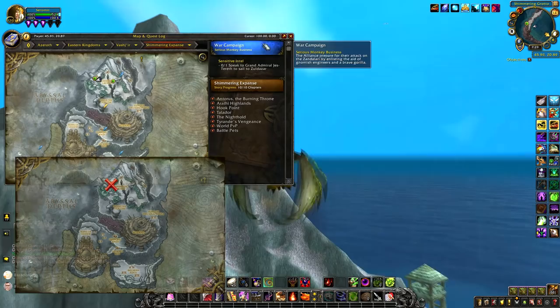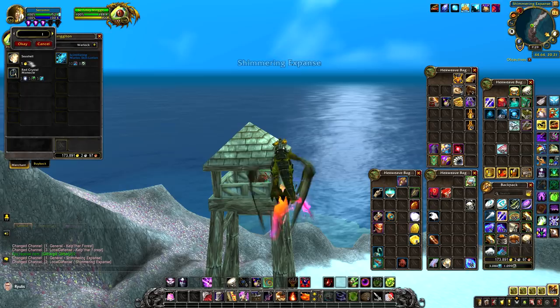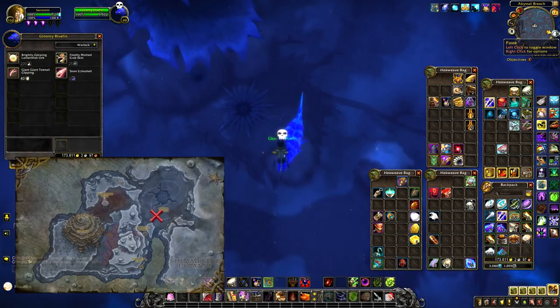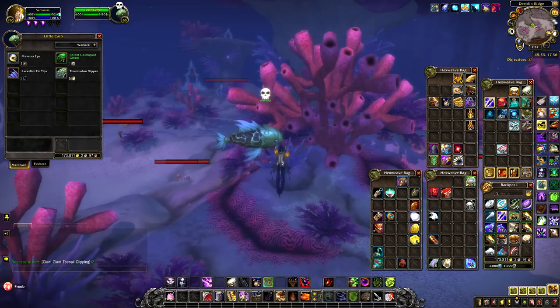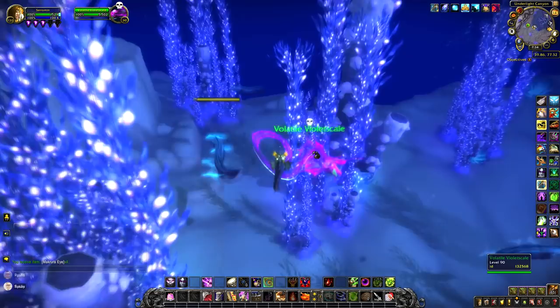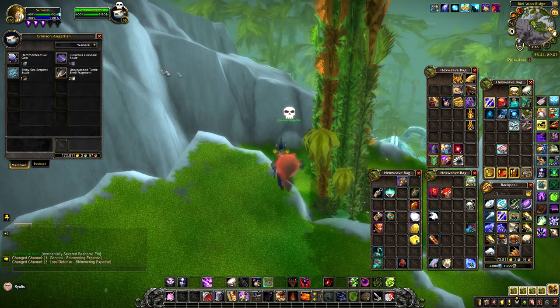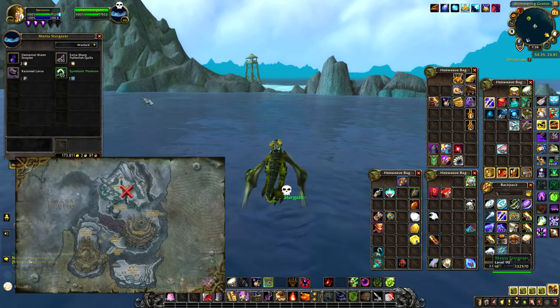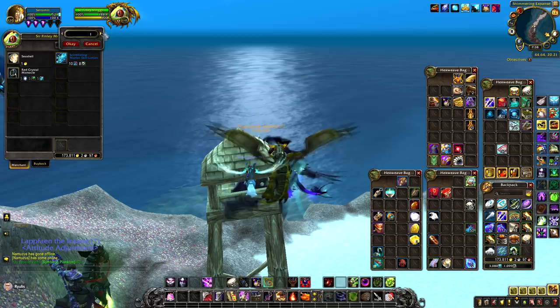Then go to Old Fish Breath in Kalpfar Forest and exchange the crab skin for 50 glitter gill glitter. Now we have this currency. Go back to Sir Finlay Mergleton and buy 80 seashells. Next, go to the Gloomy Bluefin in Abyssal Depths and buy 2 giant toenail clippings. Go to the Little Carp in Abyssal Depths and exchange the toenails for 4 Makrura Eyes. Then go to the Volatile Violet Scale in Abyssal Depths and exchange the eyes for 1 accidentally severed seahorse fin. Go to the Crimson Angerfish in Shimmering Expanse and exchange the fin for 3 shiny sea serpent scales. Then go to the Manta Stargazer in Shimmering Expanse and exchange the scales.